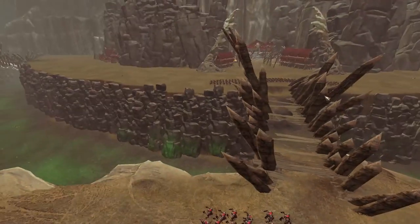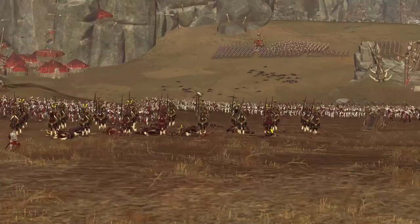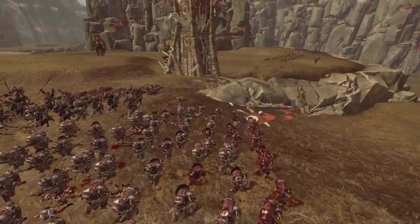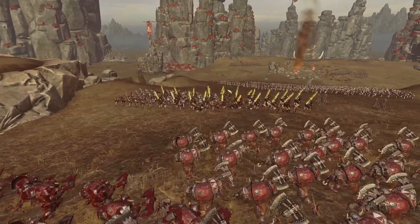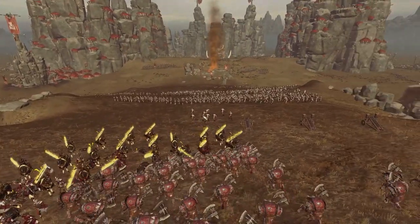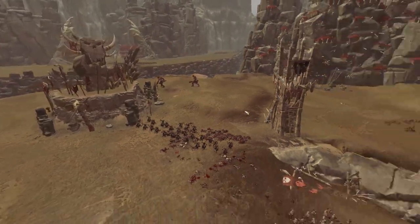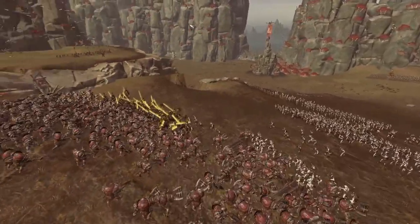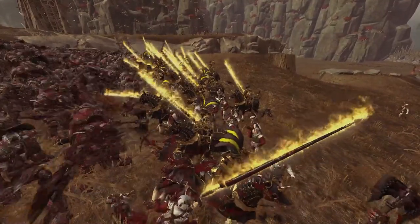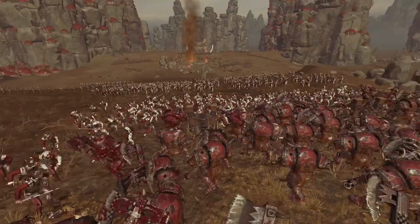I'm looking forward to catching the enemy off guard, since they can't see my forces over there right now. But the enemy are not taking any chances — they're using their gunners, shooting me, and this tells me I can't sit here waiting. I'm going to have to charge down this hill and hit their gunners to stop them. I need to make something happen otherwise these gunners will just shoot me to pieces. I'm going to get a beautiful charge off on the Knights of the Blazing Sun — the empire player must have forgotten about these guys, so taking them out almost for free is awesome.